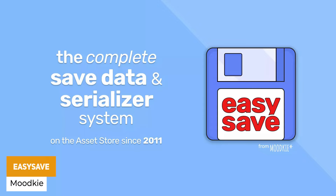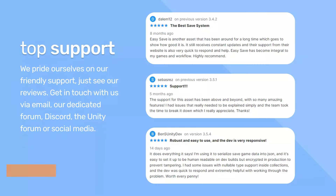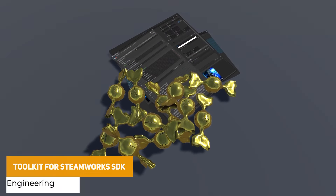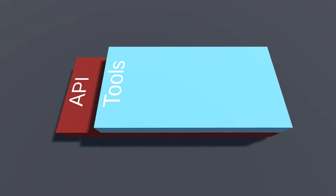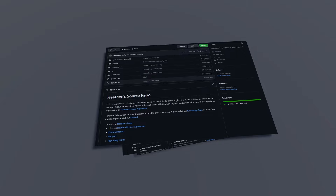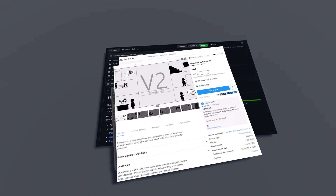Easy Save is always a good one to pick up because it's been around for the longest time and just keeps getting updated. Whether you need encryption, compression, cloud storage, spreadsheets or backups. A really popular one for those creating Steam games is the Toolkit for Steamworks SDK — a wrapper that uses Unity-centric tools to access all Steam functionality, whether you need that for saving in the cloud, saving on Steam, controller support, leaderboards, and everything else, even with a drag-and-drop code-free solution.